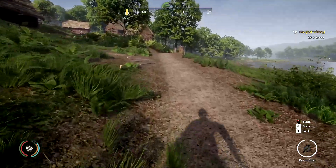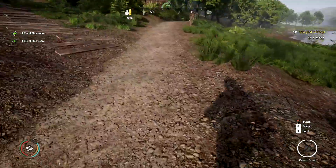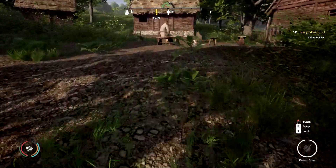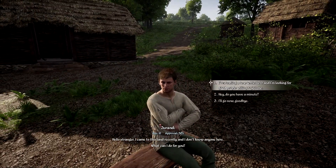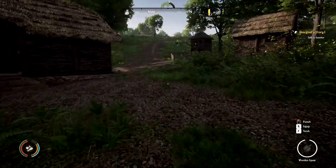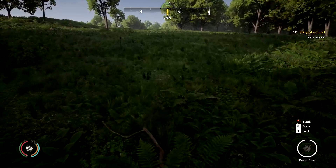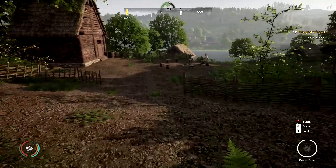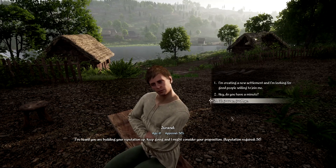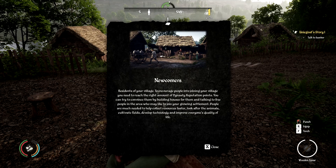I've also learned that side missions are seasonal — so once the season changes, the side mission is failed or not completed. What does 'a person's body' mean, I wonder? Maybe a traitor? Hello stranger — I've come to this land recently and don't know anyone here. We can make this guy join our village that we're growing. We're kind of poor at the moment, but we might need someone who can farm. I'm creating a new settlement, looking for good people willing to join.